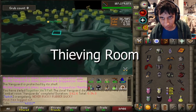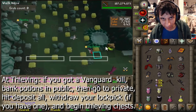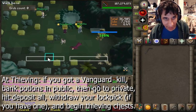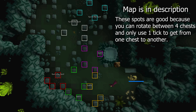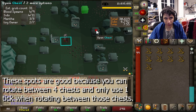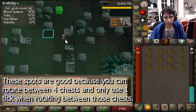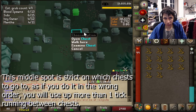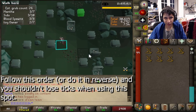Up next is thieving. Your banking at Ice will carry over to the thieving room, as the next time you bank will be at thieving. When you get here, all you have to do is bank any pots you grabbed from Vanguards into your private. Deposit all, then right as you hit deposit all, if you have a lockpick, withdraw it from your private after hitting deposit all. Then move over to one of the highlighted spots on the map — these are the best spots because between 4 chests, you only use up one tick moving from chest to chest.